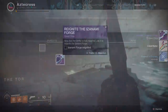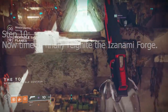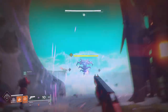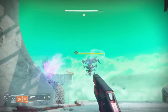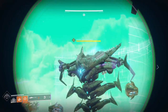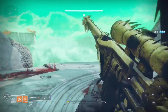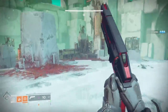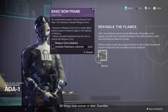Step ten: fully reignite the Izanami Forge by heading back to Nessus and starting the Forge quest — note this is a mission, not the Forge activity itself. A big giant Hydra will appear with a shield in front of it, but there are buttons on either side. Shoot those buttons to rotate his barrier, then rotate it until his crit spot is open and gun him down. The final step: return to Ada after killing the Hydra. She'll give you the bow frame and full access to Izanami's Forge, which completes the quest guide.